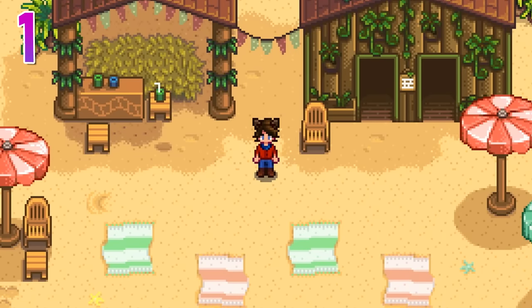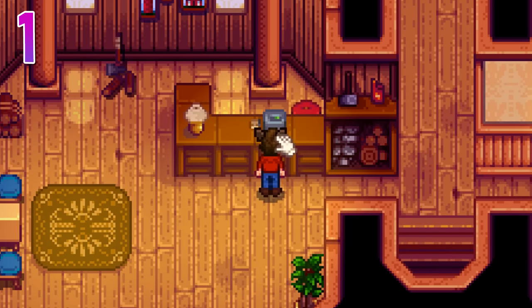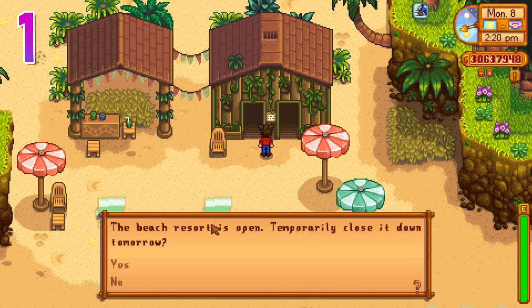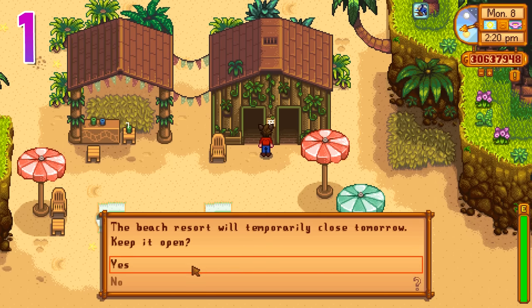Once you unlock the beach resort, villagers will start to visit the island at random. This can be annoying because sometimes they won't tend to their shops or they just won't be on their regular schedules if you're trying to find them to give them gifts. You can turn that off by interacting with this plaque here. This will close it down temporarily until you interact with it again.